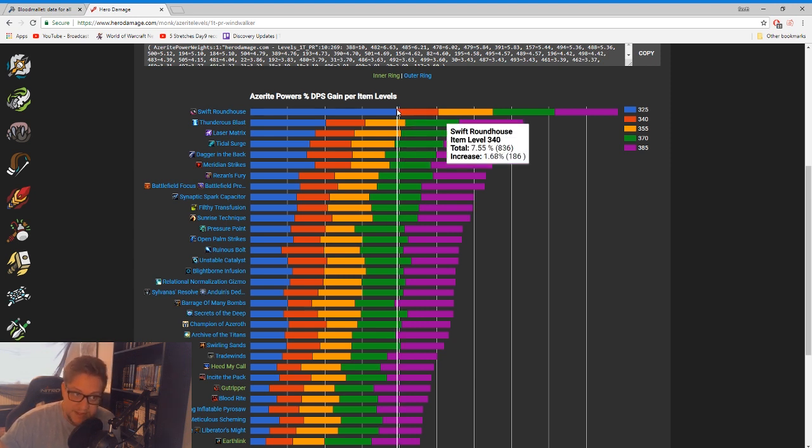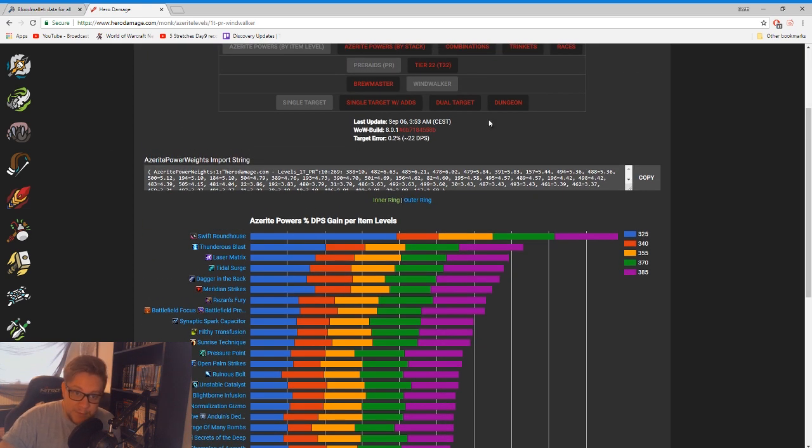A 325 Swift Roundhouse is worth more than 370 of almost every other trait, and in some circumstances even 385. So if you're a Windwalker Monk and you're wondering why your damage is so low even though you've got a high item level and you're gearing properly, the likely circumstance is you don't have Swift Roundhouse — and that is absolutely wrecking your character. I would very quickly go farm heroics, grab yourselves three azerite pieces of 325 with Swift Roundhouse and just throw them on immediately. You will see a gigantic DPS increase.